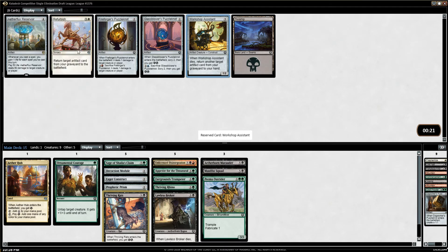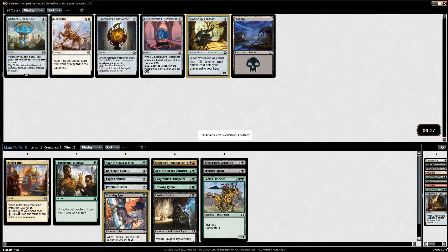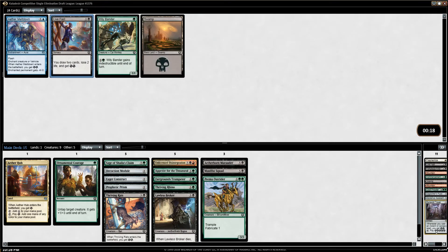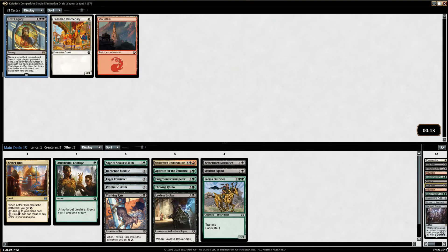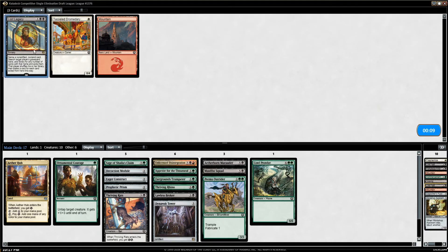I'll take the Workshop Assistant or the Aetherflux — I'll take Assistant, it really doesn't matter. None of these cards are that good. Nobody respects Dynavolt Tower — maybe it's a possibility. There's also an Aether Meltdown still. Apparently nobody has any respect for these cards. I might go with Dynavolt Tower — it's not really in theme for this week's deck, but at this point I'm not getting a ton of plus one plus one counter cards.